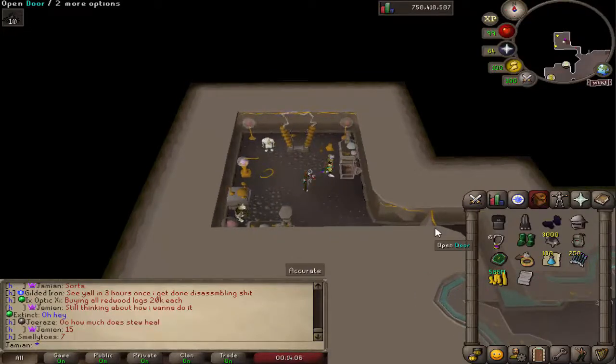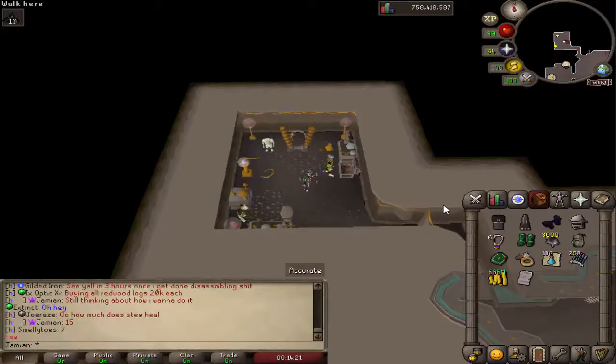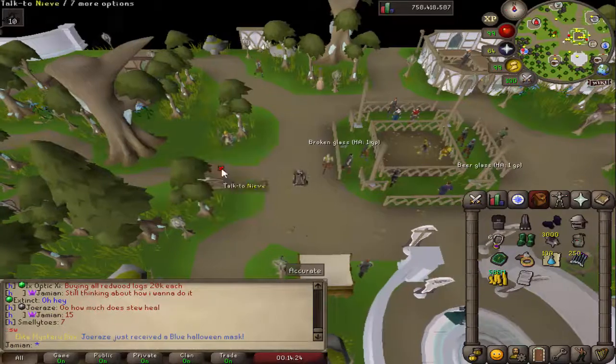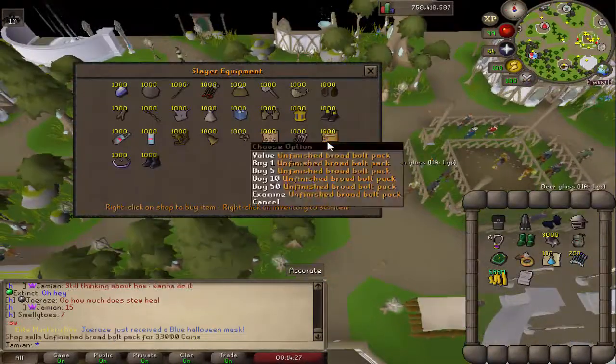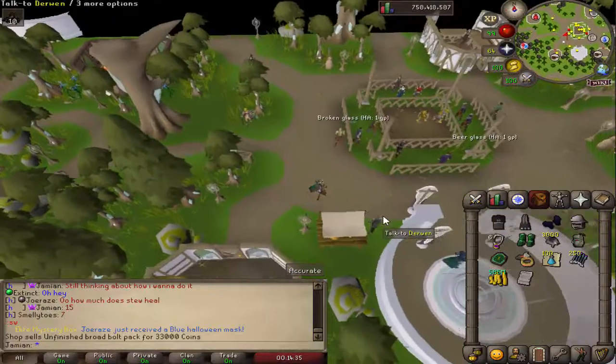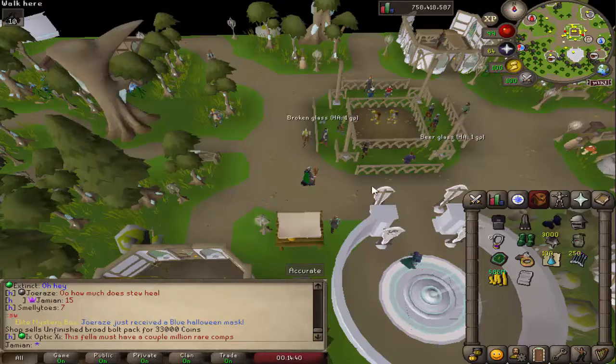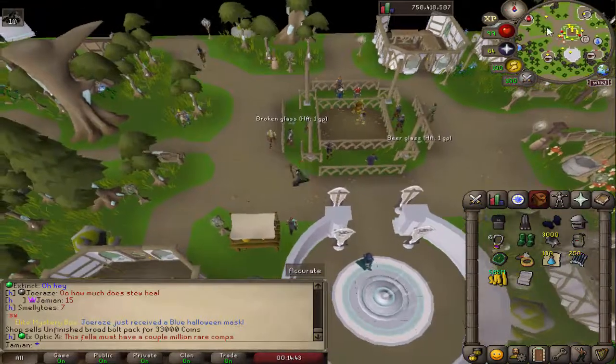A couple of balance changes: the Mirror Shield now costs 30,000 coins in the Slayer Point Shop. The Dark Light now costs 150,000 coins in the Achievement Reward Shop. Some item packs that were changed last update to give 1,000 instead of 100 were overpowered — Broad Bolts were an example. Those have been fixed. The Amelaide's Crystal Pack was really overpowered — it gave 1,000 and now it only gives 100.